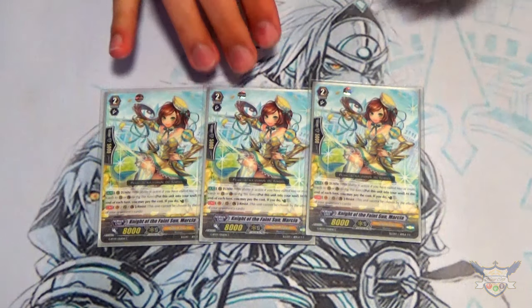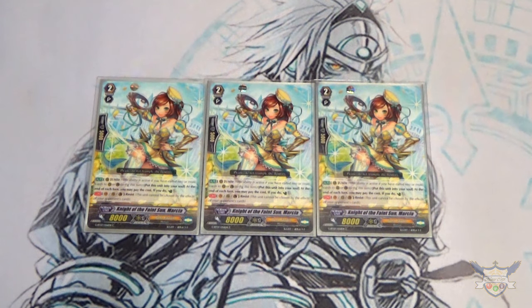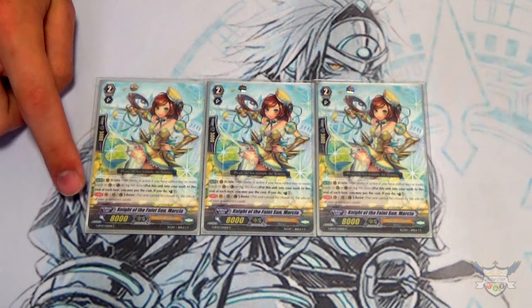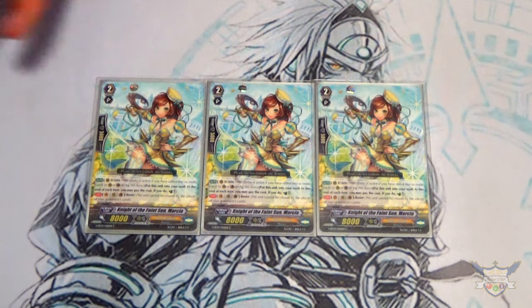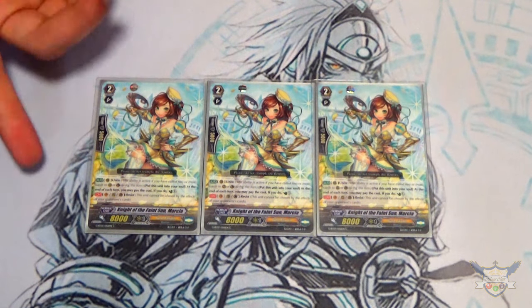Next up I'm running three copies of Night of the Faint Sun, Marsha. I'm running Marsha because I like the Soul Charging engine and the unflips. What I also like over Saphir is that you can place her from hand and still get the skill off. One thing that's been really helpful is when I was playing against a Kagura deck, her Resist ability prevented my opponent from using Denial Griffin to retire her. Her skill is Unite, non-GB1 — at the end of either player's turn you can move her to the Soul and unflip. She also has Continuous Resist.